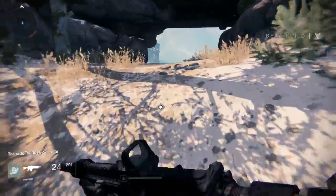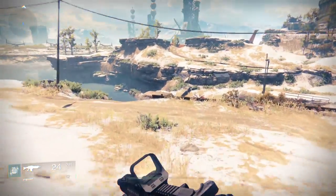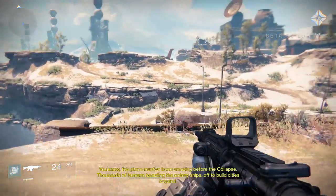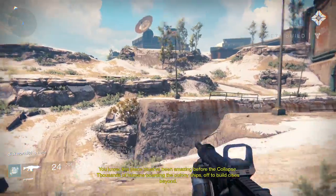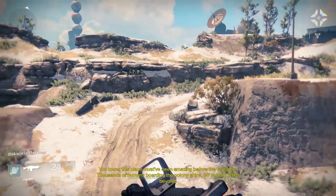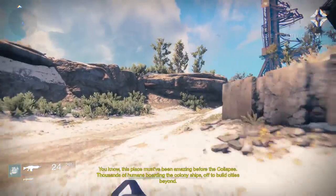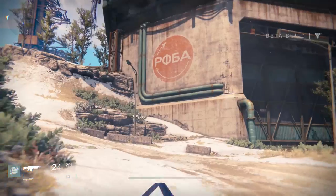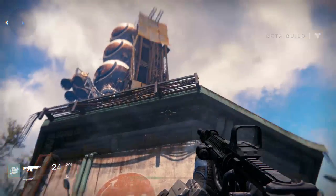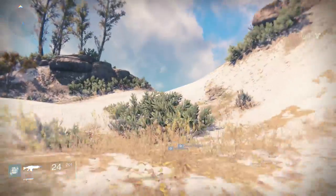In the alpha you could mount up at this bit, but it's not looking like you can do that right now. This place must have been amazing before the collapse — thousands of humans boarding the colony ships, off to build cities beyond. Looks like we're heading towards that big satellite over there, behind these rocks. That's the array station. There's some Russian writing on the wall — that looks pretty cool. The structures.